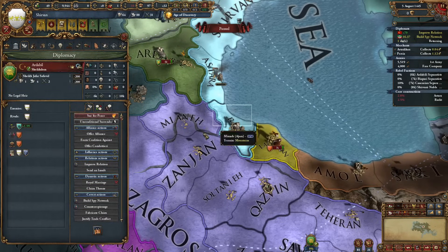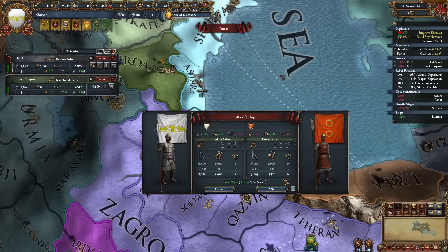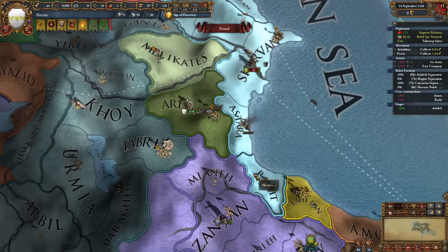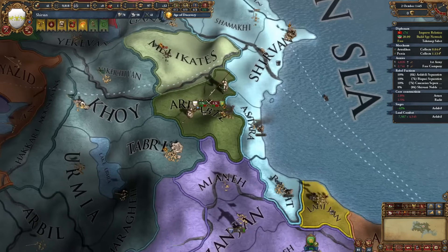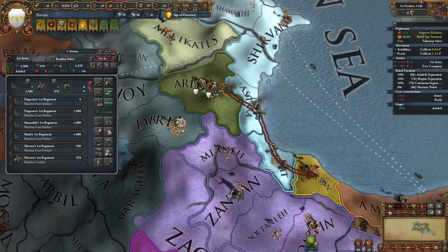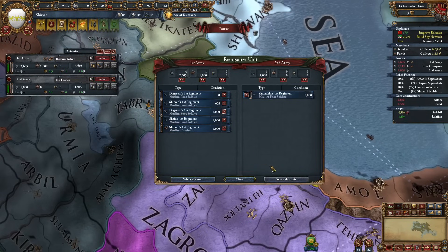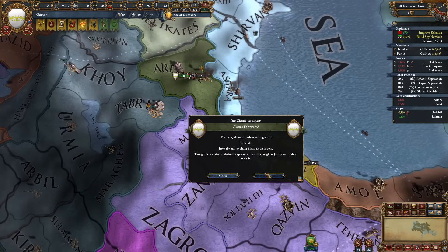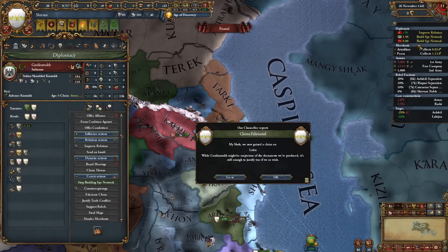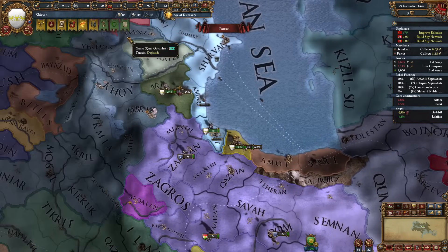Let's attack Ardabil and Gilan - take care of Gilan first. He's attacking me but he's dying. Now we can basically siege down both of them at once. Let's also start getting a claim on Georgia because we do not have permaclaims in that upper area, and we can get one on Mazanderan as well. I'm losing quite a lot of money but I can still afford a diplomat advisor - I'd love the spy network construction one.